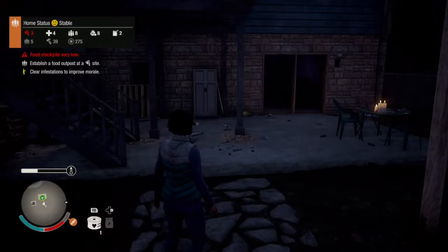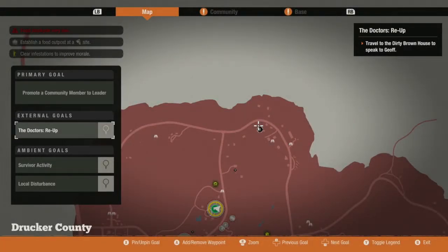Hey everyone, welcome back to our State of Decay 2 walkthrough. We are gonna head over and chat with Jeff over here in the north of Drucker County. Apparently we need to travel to the Dirty Brown House to speak to Jeff, so we're gonna catch you guys when we get there.